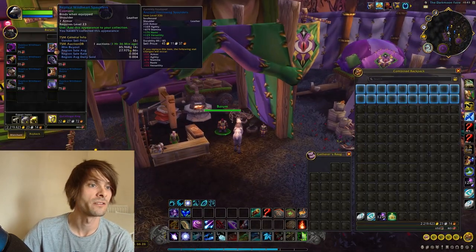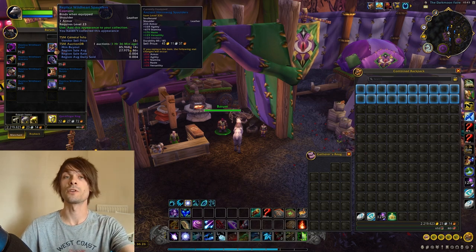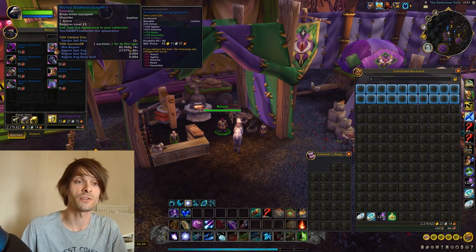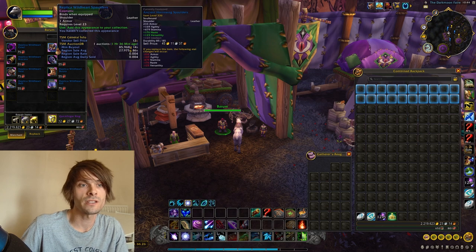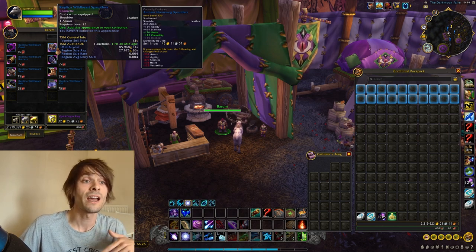If you decide on something else, you can run over to the replica armor vendors. These guys sell different types of replica gear that you can sell on the Auction House — these are cosmetics and can sell for a decent amount of gold. The shoulder pads for my druid, for instance, are around 85,968 gold on my server.